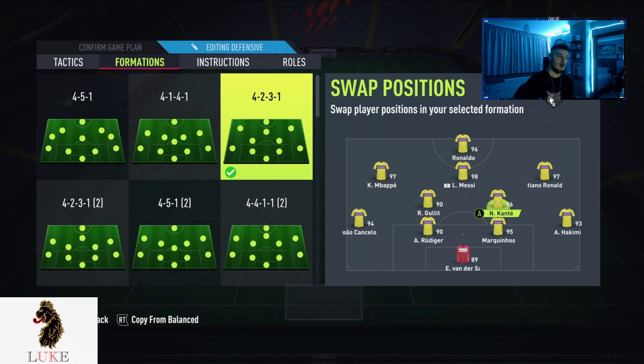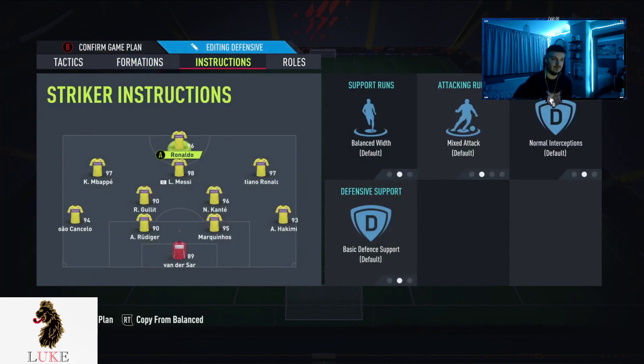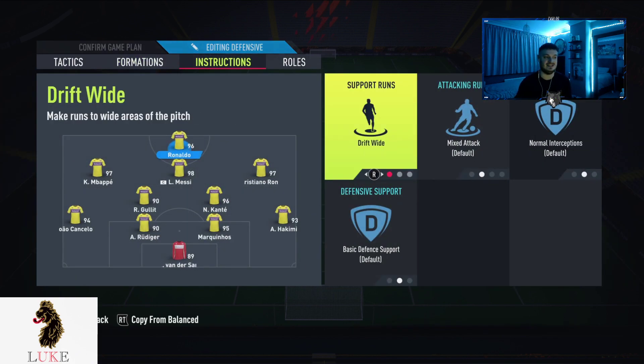How do I set my team up in the 4231? I use R9 up front, Mbappé on the left, Messi in the center, and Ronaldo on the right. Kanté and Hulet are my two CDMs, and then a standard back four.